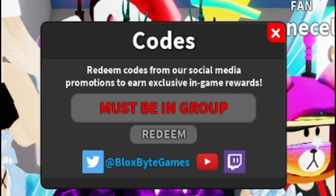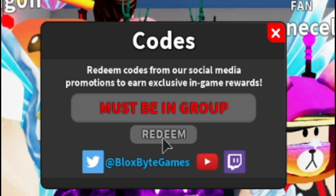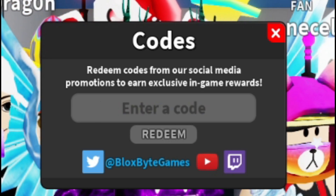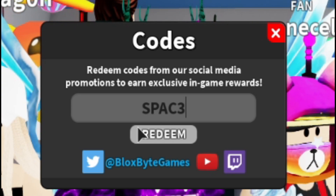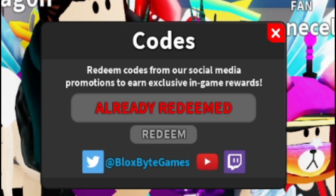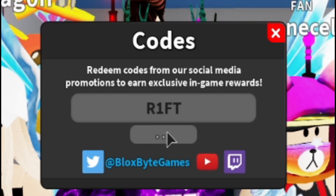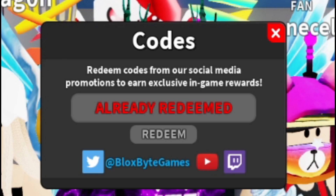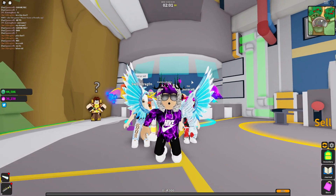That one's still working. We have the code 'bb250k' — that one's still working. Then we have the code 'space' with a three, and 'good rift' with a one. Finally, we have the code 'firefly' — and that covers all the working codes right now in Ghost Simulator for the new update.